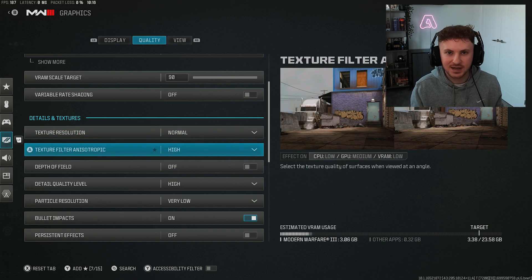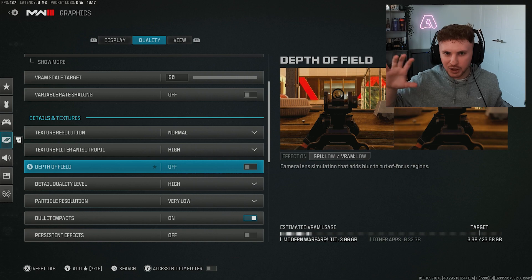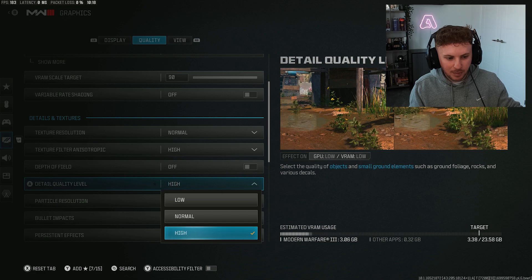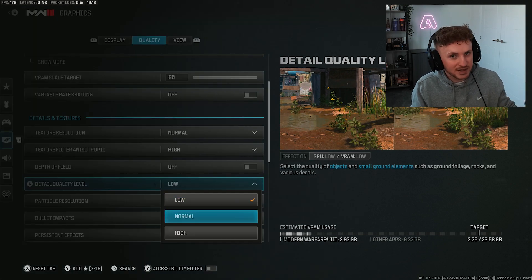Texture filter anisotropic — having this set higher helps improve visibility in dark lanes and rooms by improving lighting on surfaces at different angles. I have mine set to high. Taking it down to low has literally zero effect on VRAM usage, so try it at high or normal and work down from there. Depth of field — set to off so you don't get a blurry effect around your peripherals when you're ADS'd. Detail quality — I have this at high, but try normal to reduce VRAM impact.